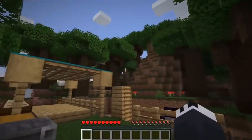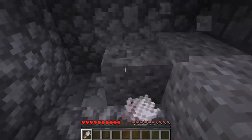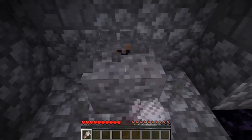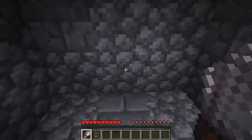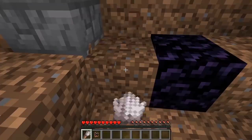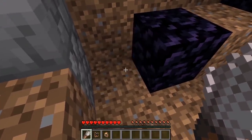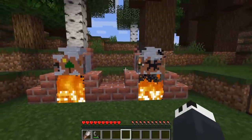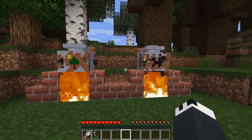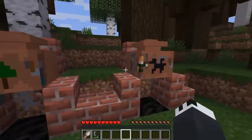The last thing I want to talk about is archeology, which is probably the last thing I expected them to announce in this update. You can sweep away gravel and dirt with a new brush item and your job is to find hidden relics within these blocks. Inside you can find ceramic shards, diamonds, and even emeralds. You can also make clay pots and put the ceramic shards on the pots and decorate them how you wish. It's kind of a passive thing — not really how you're going to find a lot of good loot, but it is definitely something cool.